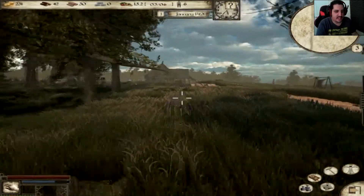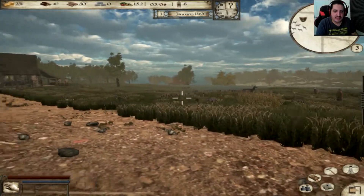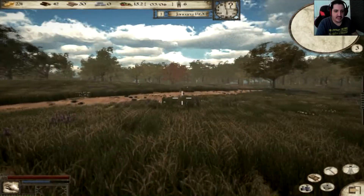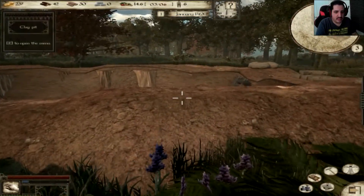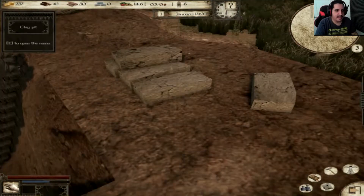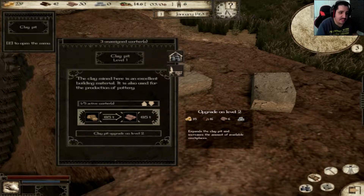Let's head on over to the clay pit and check to see. Oh yeah, it seems that our guy has stamina. I did in fact choose a good spot. Mr. Hunter, you're going to go ahead and do your thing. Now let's head on over here and check out the clay pit and see how well that's doing. She is working the clay pit! Let's see if we can upgrade it — six clay and sixteen wood. Heck yeah, let's do it — let's go ahead and upgrade to level two.